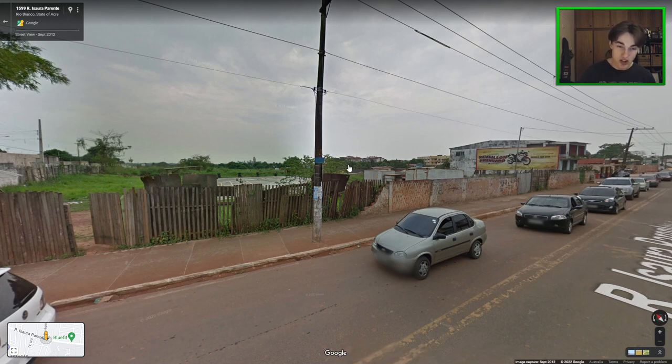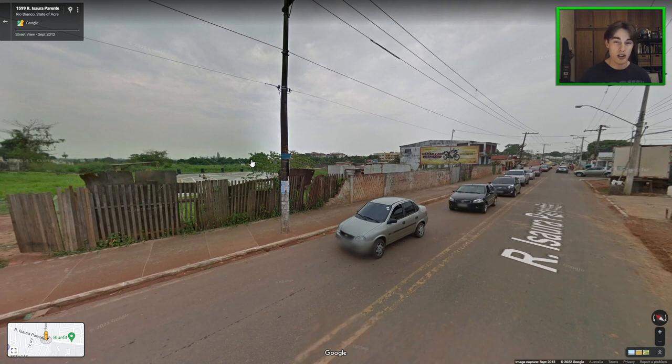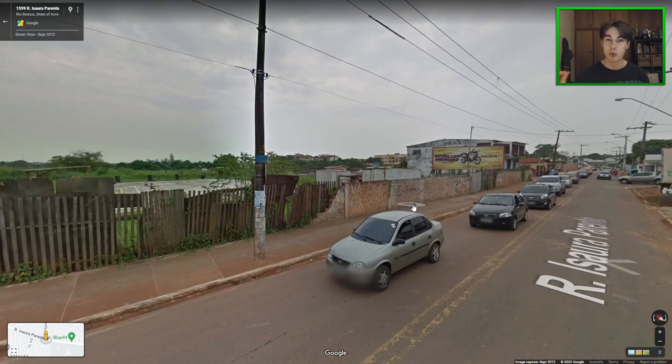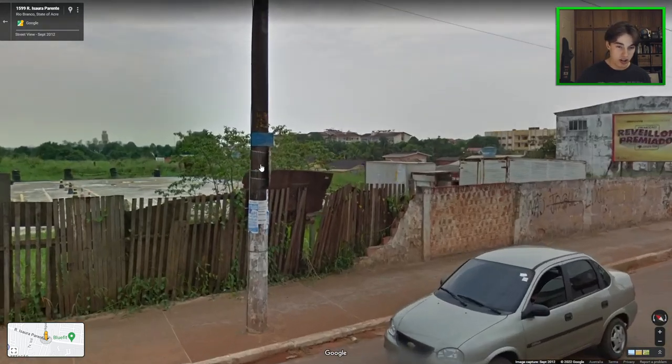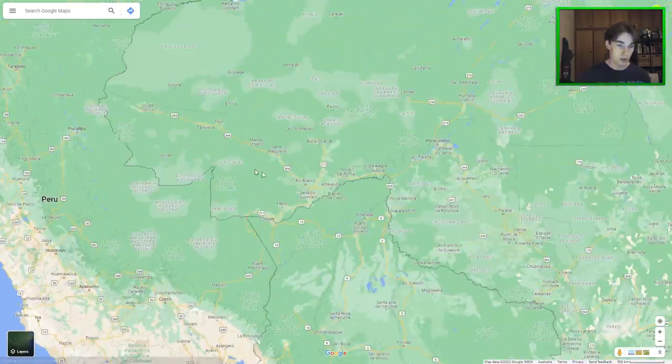Without a doubt Brazil is one of those countries that's very difficult to guess within, and no exception is the state of Acre, which is perhaps the most infamously difficult because it's so far away from the rest of the country. Often in urban Acre you will see this blue street sign — it's going to be really common to see all around towns in Acre. So if you see this blue street sign and you think you might be in the Amazon rainforest, then go for Acre, which is this state right next to Peru.